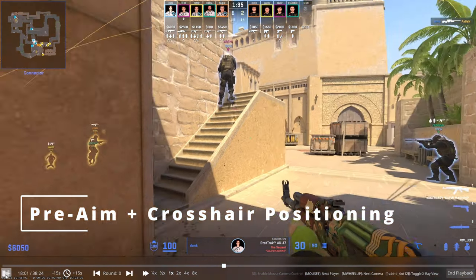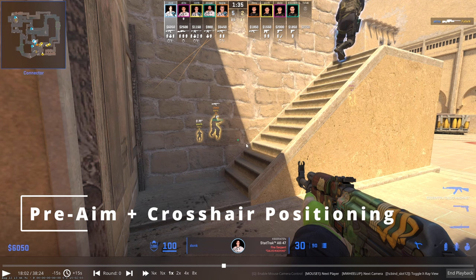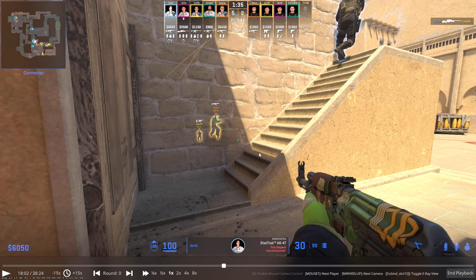Donk always pre-aims and puts his crosshair where he's going to peek. A lot of players will swing corners and then have to flick unnecessarily or make micro-adjustments. Donk rarely has to do that, which is why his 4k and multi-fragging ability is so consistent — he eliminates the excess time players take to readjust their aim and crosshair to the enemy team. He uses knowledge of the game so enemy teams' path-in order — who goes first, second, third — works to his advantage.